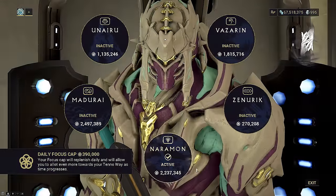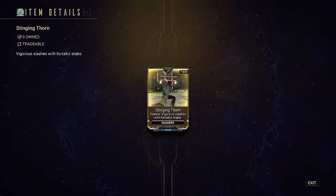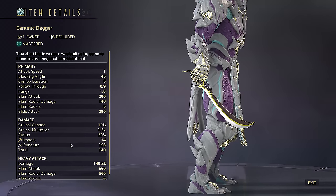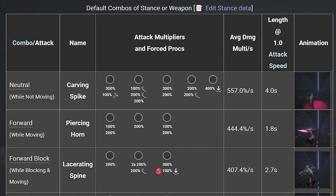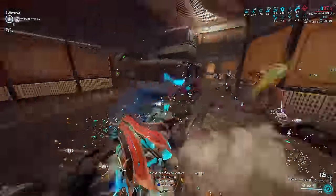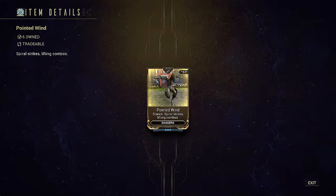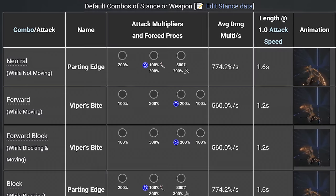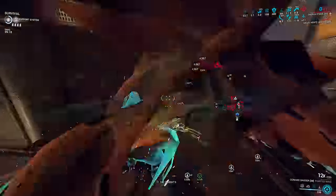For fist stances today, your options are Stinging Thorn or Pointed Wind. Ceramic dagger has zero slash and there is no way to add any onto the weapon. Stinging Thorn has by far the most forced slash procs of any dagger stance and is the one to go for slash DPS. For raw damage builds, dagger throw builds, and actual heavy swing builds, the stance procs are useless and you take Pointed Wind instead — it has the highest damage percent of any dagger stance by a long shot.